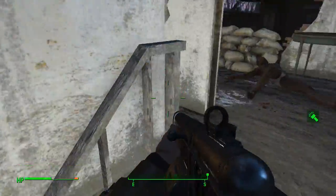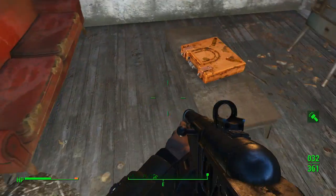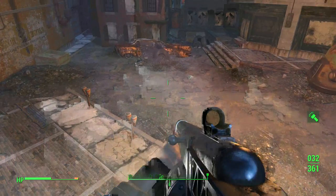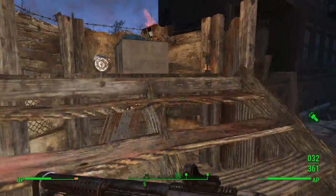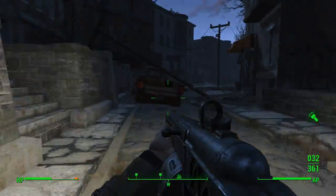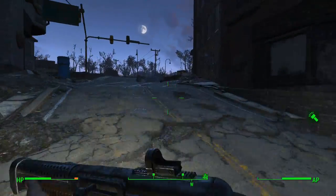Where does that key go that I just got? Is there a safe in here? No, there's not. Well, that's okay — we'll just carry on then. Maybe the key will come into play at some point. Evans cul-de-sac key.